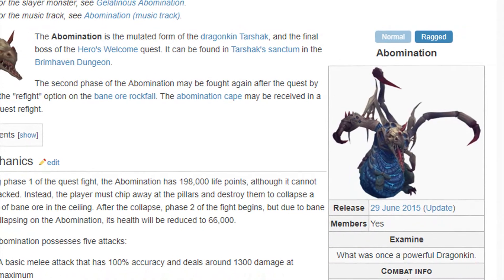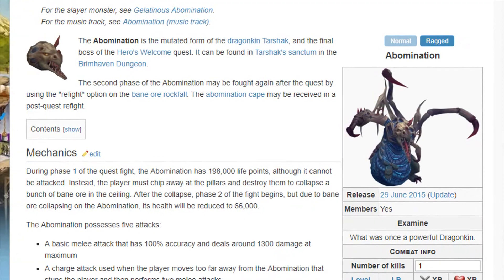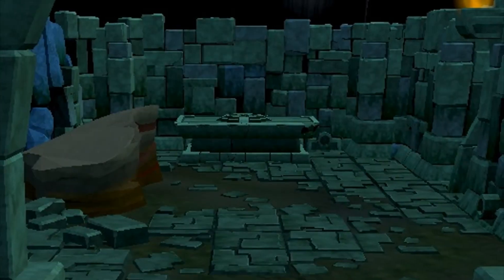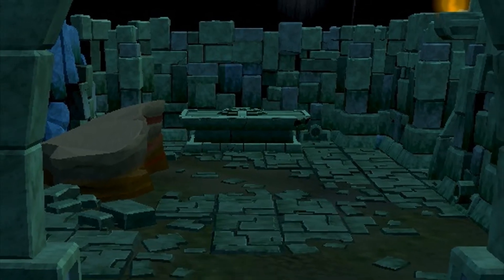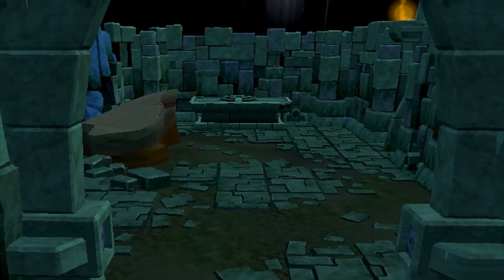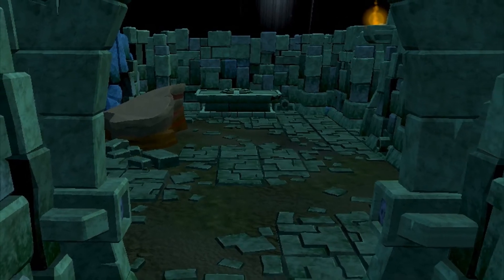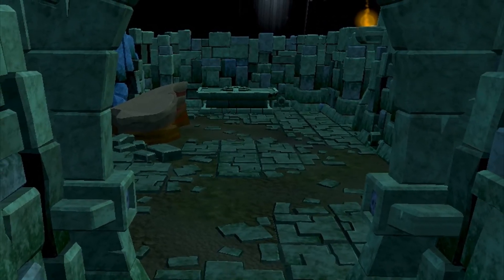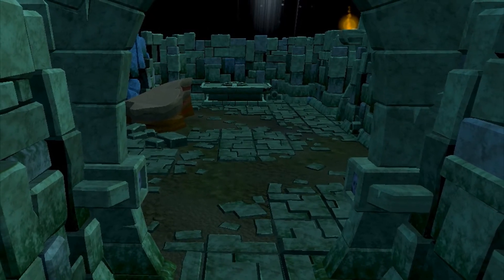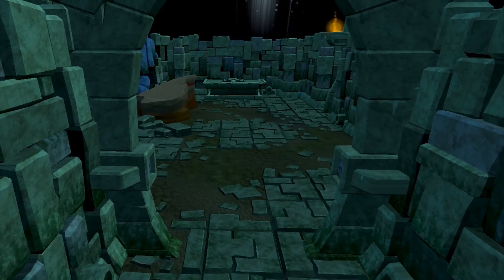It's possible that the dragonkin token, which we believe unlocks the pet, is dropped from the Abomination boss — that is one possibility. Also, considering we just got the Motherlode Maw updated with a bunch of new rewards, it's potentially possible you could simply get this token from the Motherlode Maw as a rare chance. I really don't know, but it's fun to speculate. If you happen to come across this token — and like I said, it is tradable — you might have the only one in the game and could get a pretty penny out of it.